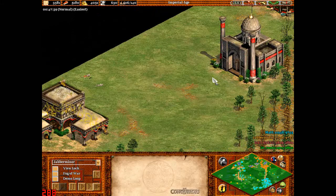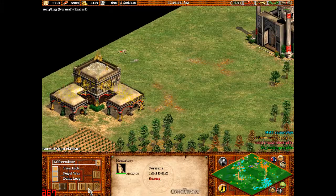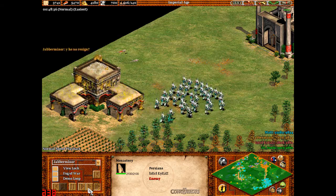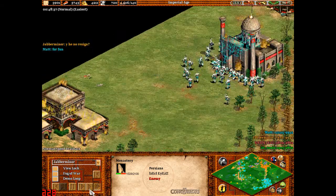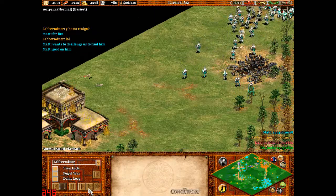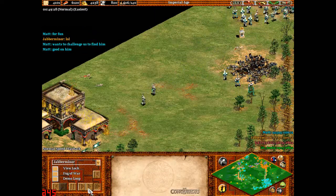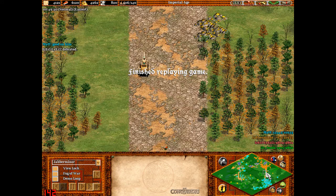This town centre needs to go, and that monastery needs to go. I take out the town centre and Matt is about to take out the monastery, but he does it much quicker than I do. And that's the enemy defeated.